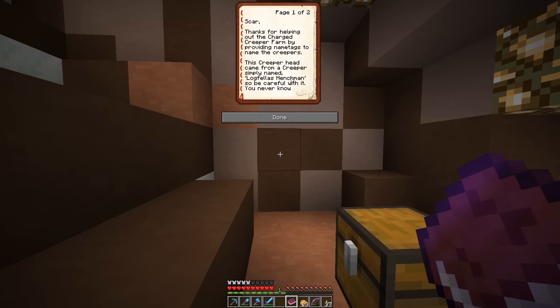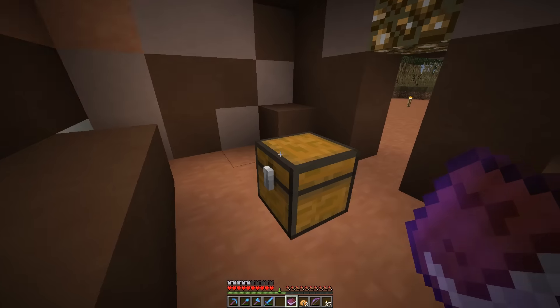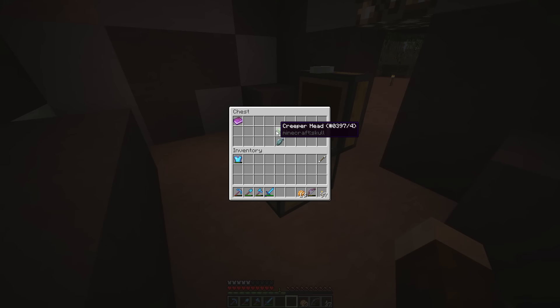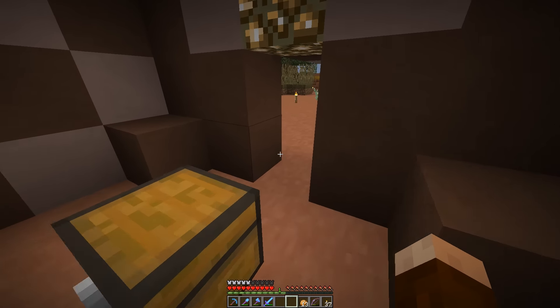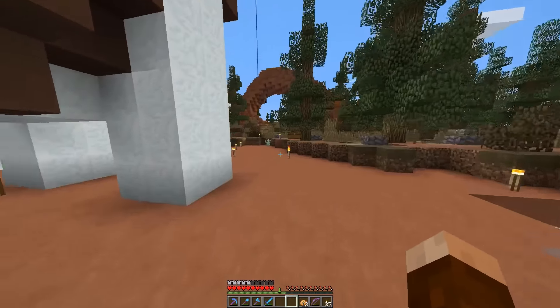Scar, thanks for helping out at the Charged Creeper farm by providing name tags to name the Creepers. This Creeper Head came from a Creeper simply named Logfellows Henchmen, so be careful with it. You never know what lengths the Logfellows will go to for profits. That is awesome — especially that it's a Creeper Head with some Logfellow business attached to it. Very interesting.